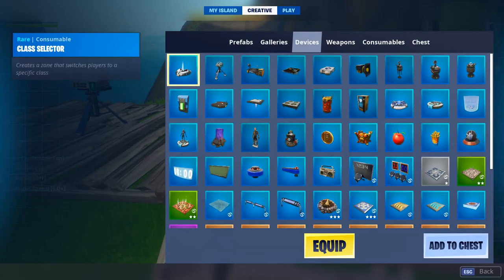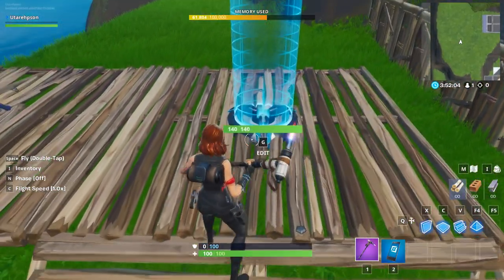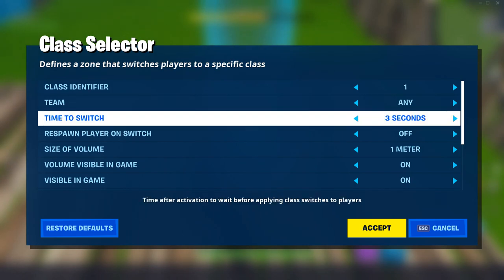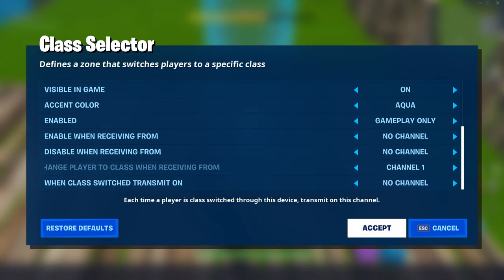And therefore we don't need to use the class designer, but we do need a class selector. So throw it down outside of your map and go to the configuration. The first thing we need to do is the class ID — set this to 1, this is really the identifier. So we'll later use this in the trigger system. Change the time to switch to instant and scroll all the way down to the change player to class when receiving from to channel 1.